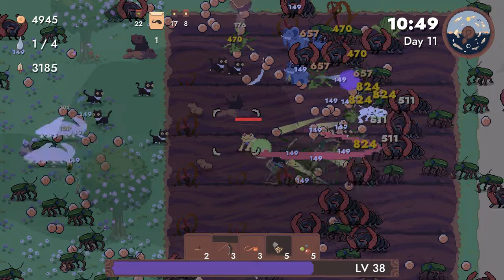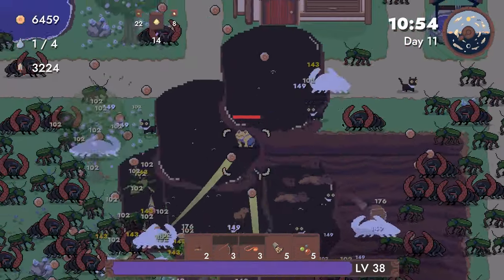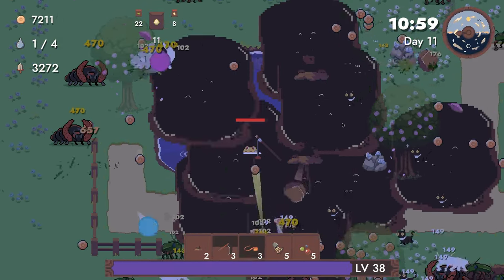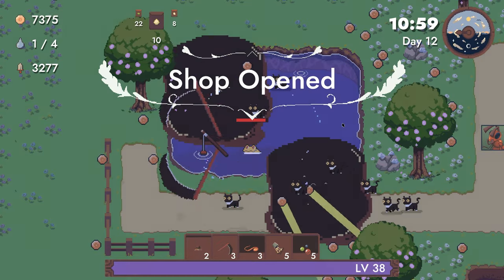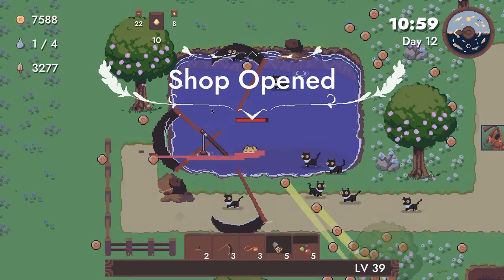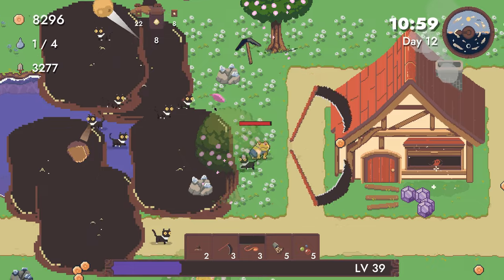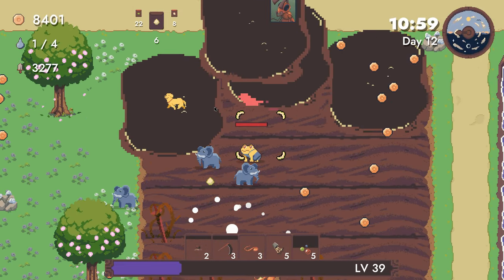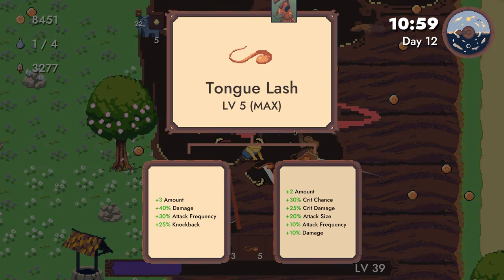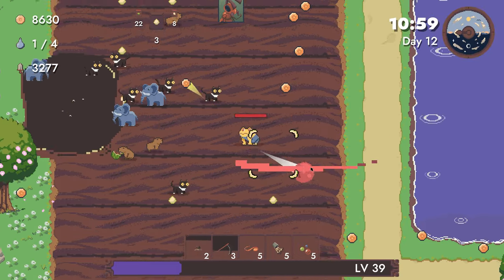I will take crit chance here. So it's actually significantly higher than what it says on the actual weapon card — it has to be, right? Because if my base crit is that much higher. Alright, more crit chance. Let's do a little fishing. I wonder if we get enough cats if they can solo everything. Tongue lash — crit damage and crit chance. And crit chance, and crit damage. We love that.